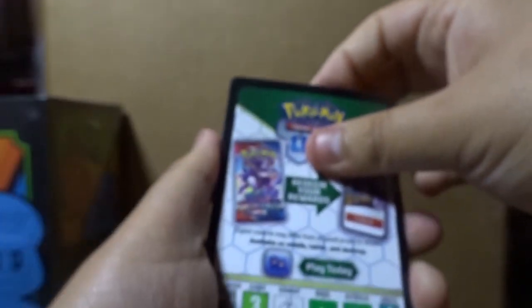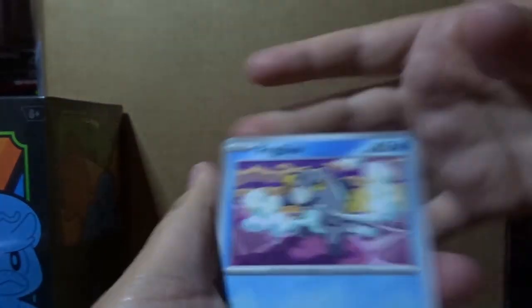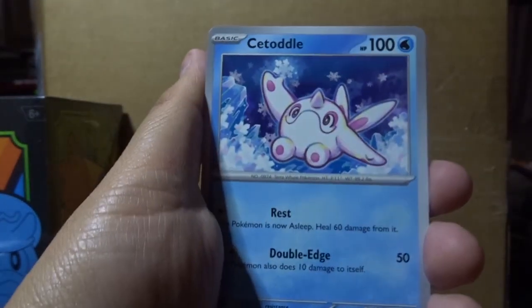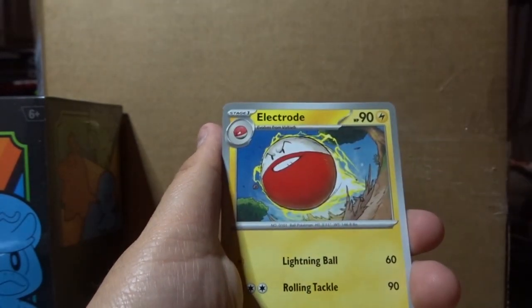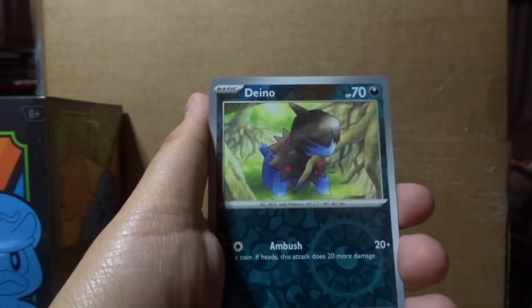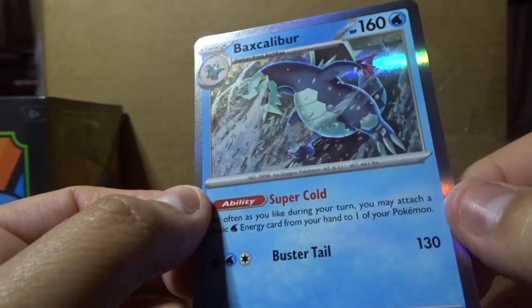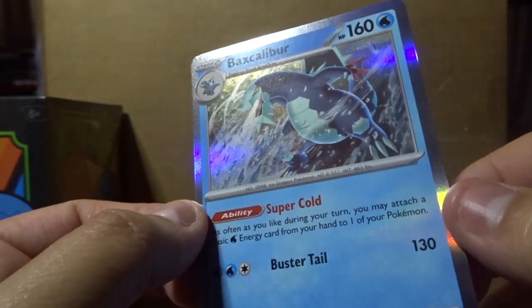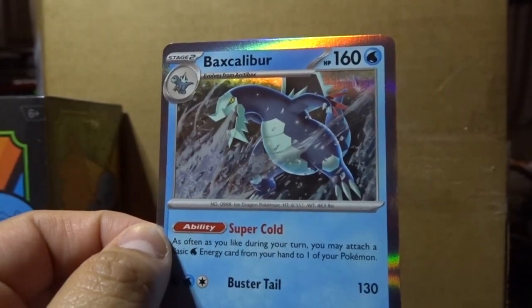Final pack of the booster bundle — come on, let's get some luck here. Grass energy, Frigibax, Tandemaus, Nacli, Pelipper, Fletchinder, Electrode, Pelipper again, and Baxcalibur — oh, that guy looks awesome! I love playing with him in the game. All right, let me clean up and we'll move on to the ETB, our final product of the video.